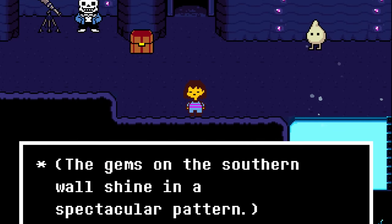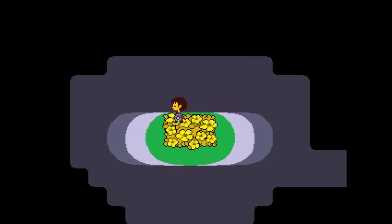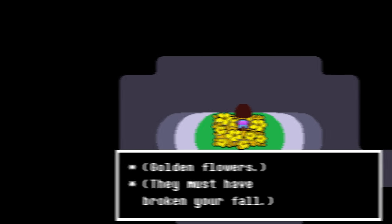You can interact with the random wall and waterfall, but you can't inspect anything in the first room of the game until you first meet Flowey. Once you meet him, you can go back and inspect the flowers.